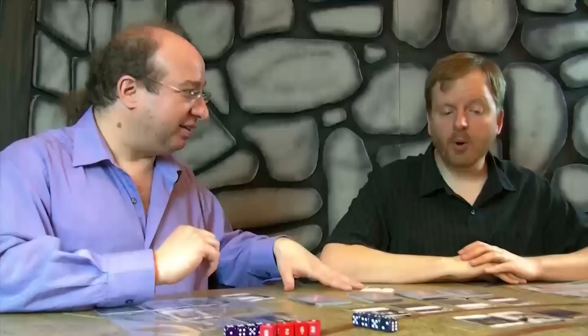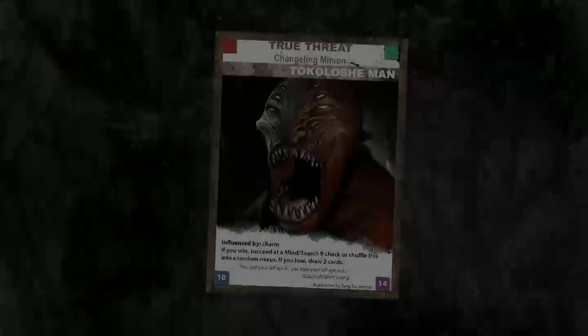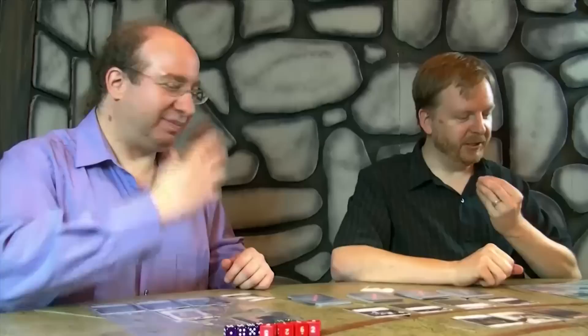This doesn't have any text on it that tells you what you're fighting. This text tells you to refer to the one we set aside by the mission that stays here for the entire game. We'll go look at the Tokoloshi Man. The Tokoloshi Man has a difficulty of 14 in body — that doesn't look good — and 10 in mind, which is much better. I have four dice in mind. He is influenced by charm, but I'm not very charming. I will roll my dice and I will succeed. I have defeated the Tokoloshi Man. There is additional text about if you succeed you have to make another check — we'll assume I've made that check and defeated him.